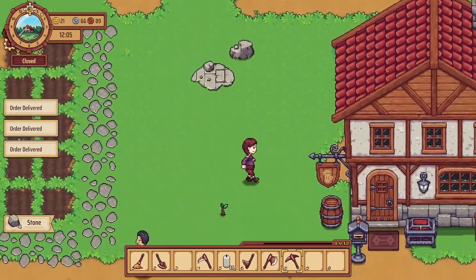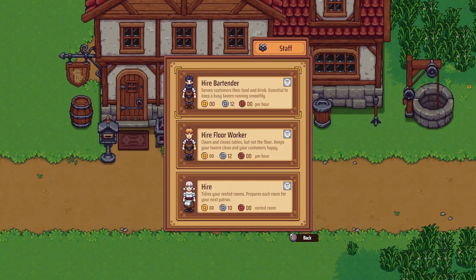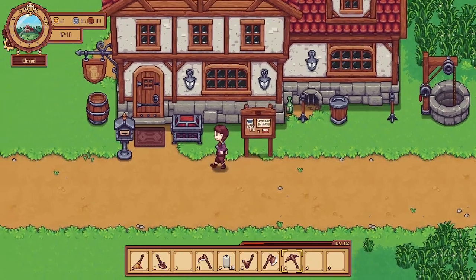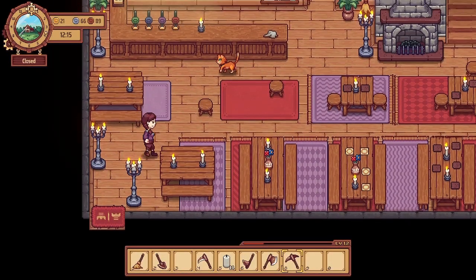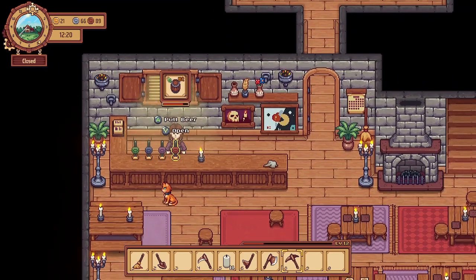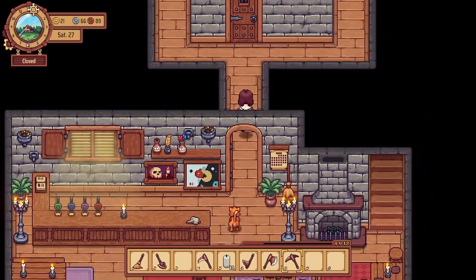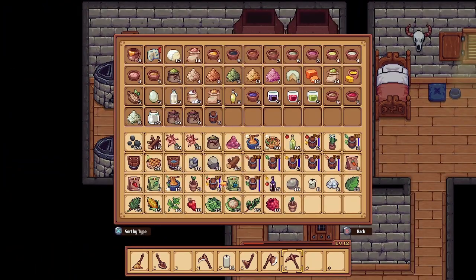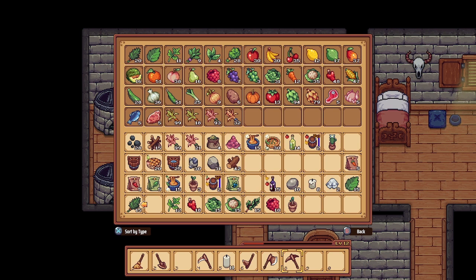Our order is in. I'm going to go ahead and hire some staff to work for now. We have a lot of stuff in our inventory. Let's go put some of these beers onto the tap. That one's full, full - oh my goodness, they're all full. Maybe we'll just have to store them for now, but even our chest is full too. We'll put some of the crops away.